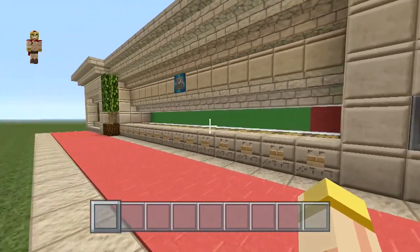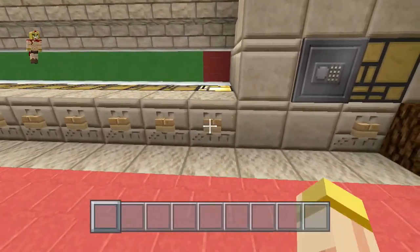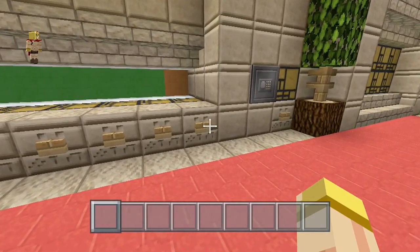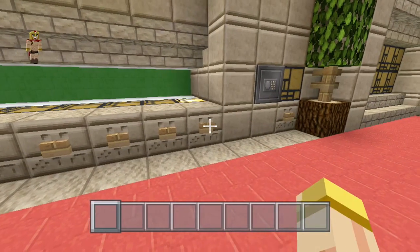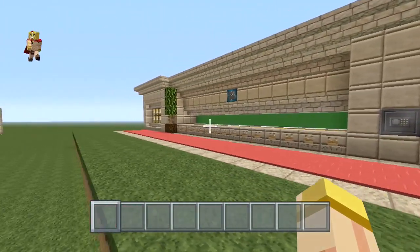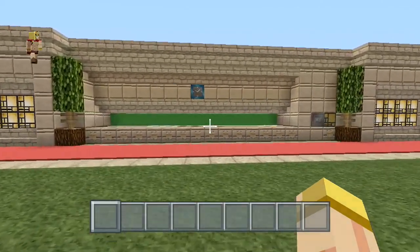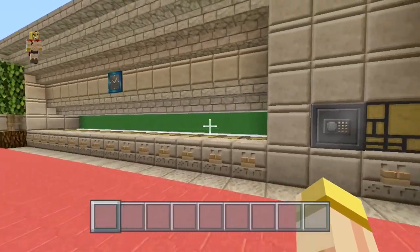Check it out - we got these two redstone lamps on both sides, and the second we get this down to a green box they're gonna turn right on. Hit it one more time and voila! You can really connect that signal either to a door, a vault, any kind of mechanism and it'll send the signal off amazingly.